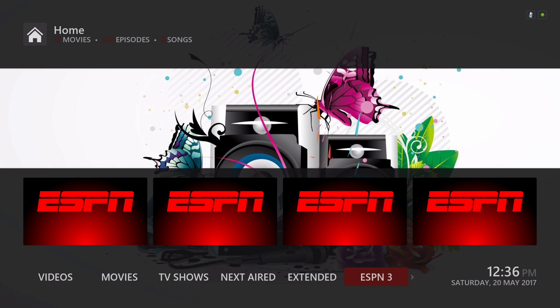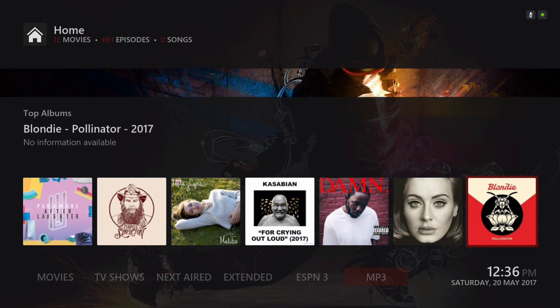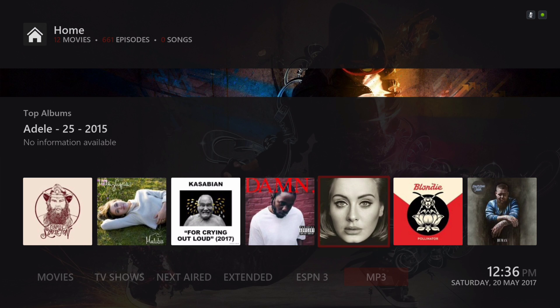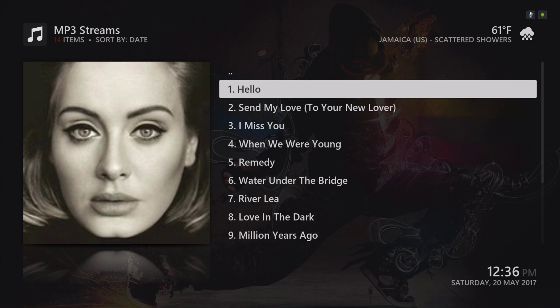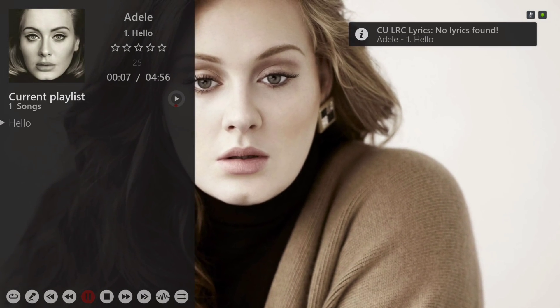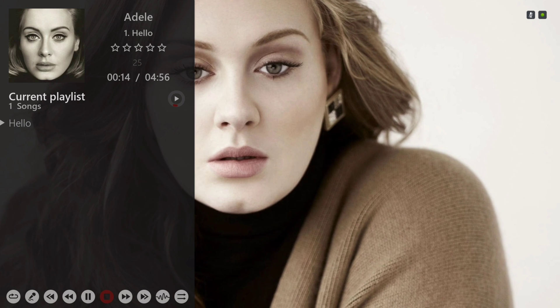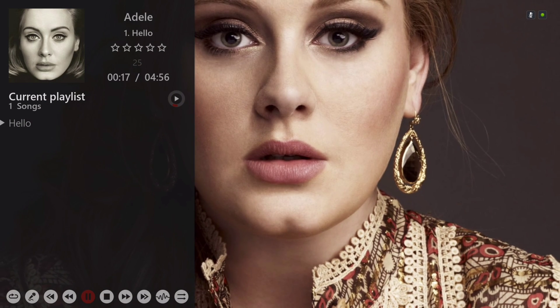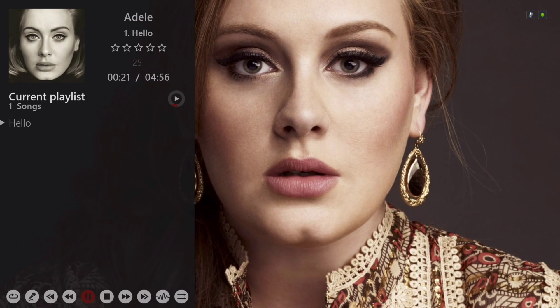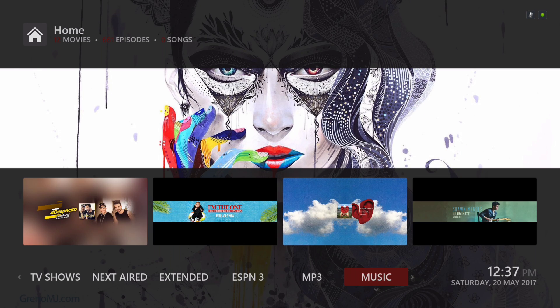Next we have MP3 for your music. If the lyrics pop up, you just hit the back button and you'll be able to come over here and play, stop, skip, or whatever. In the submenu we have Karma and Django. Here we also have our music videos.